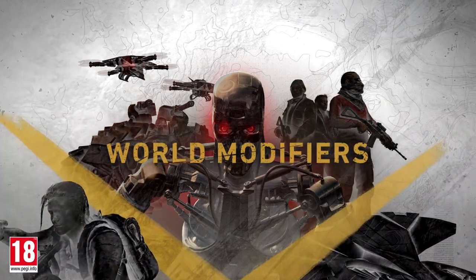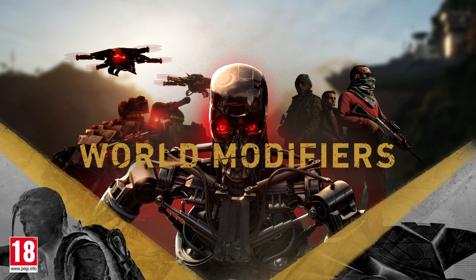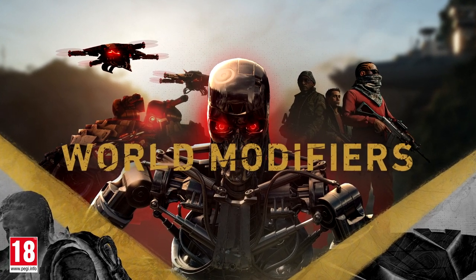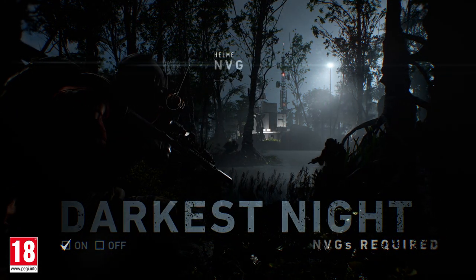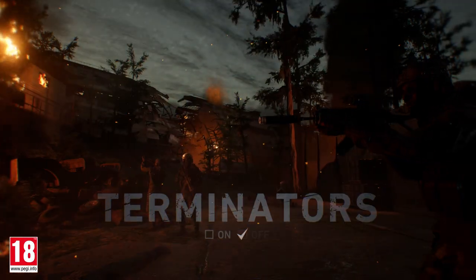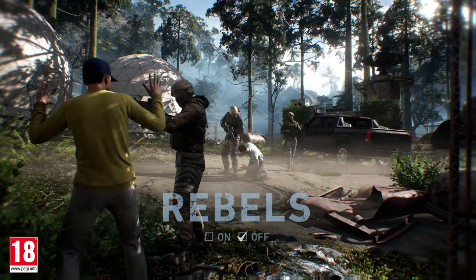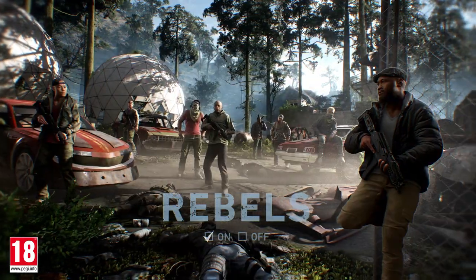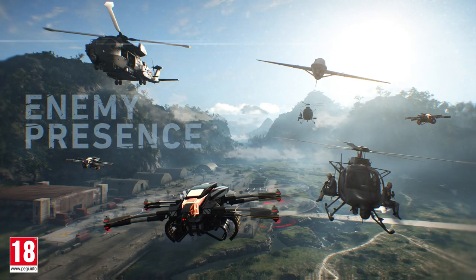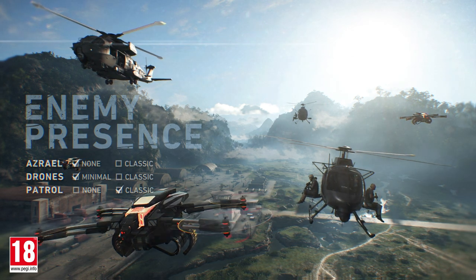The Ghost Experience update also introduces several world modifiers, letting you customize your game experience. The setting Darkest Night plunges you into a pitch-black version of Auroa. Event parameters give you the choice to play with roaming terminators or supportive rebels, and the presence of patrols and drones will also be adjustable.